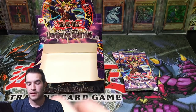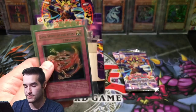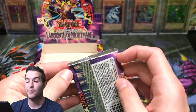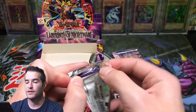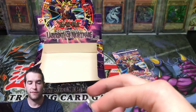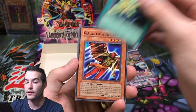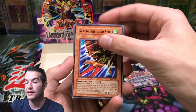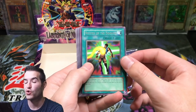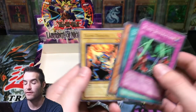Yeah, with the dark text you can't really tell. It would normally be white text and then it's just dark and skinny — it's really weird. Two packs left guys. Hope you guys have enjoyed this Labyrinth of Nightmare opening, it's been a lot of fun, I love opening these. Thanks again to the viewer who sent these in — it was pretty awesome of you to do that. Lightning Blade, Garuda the Wind Spirit, Chosen One, The Emperor's Holiday, Return of the Doomed, Blind Destruction, Scroll of Bewitchment, The Rock Spirit, and Flame Dancer.